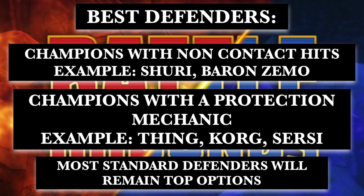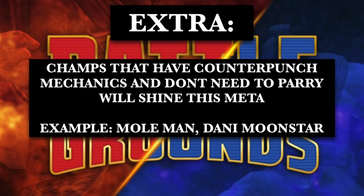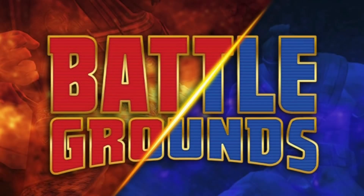Also, purify characters are a solid pick since they can purify the stun. As a bonus, champions with counter punch or those who don't have to parry at all are big standouts — for example, Danny Moonstar and Mole Man are pretty great for this meta. Ghost, who doesn't need to parry at all, is also very solid. Champions who avoid disorient entirely have a big advantage, and Apocalypse is outright immune to it. Overall, Battleground Season 10 looks fun — it's unique but shouldn't be the hardest meta, and hopefully it won't be too bad.